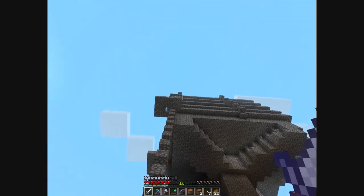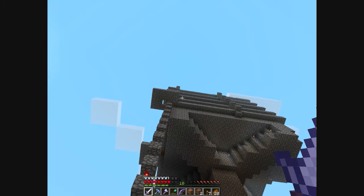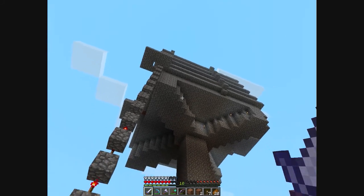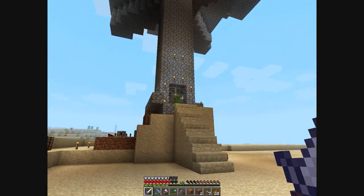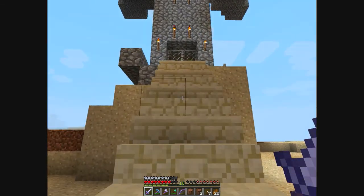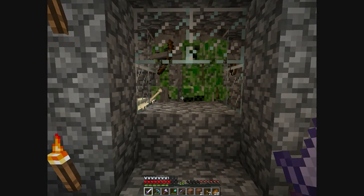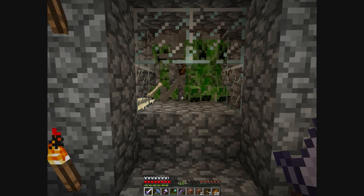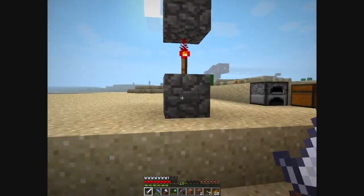What's happening right now — and this happens all at the same time — water rushes on all the levels and it pushes all the mobs down here. As you can see, they're already starting to come out, and it fills up very nicely. You get huge amounts of mobs — it is fantastic. I could press this button again already.